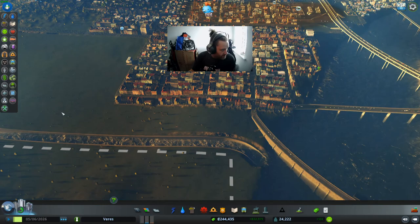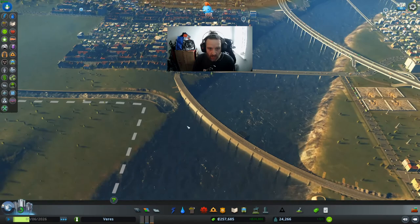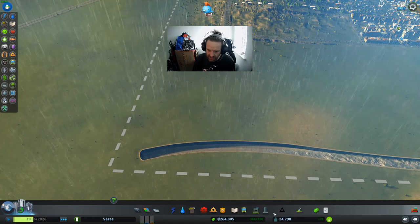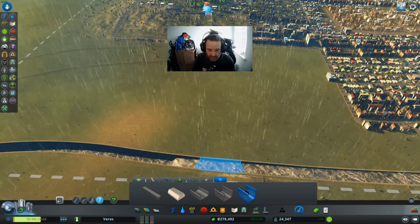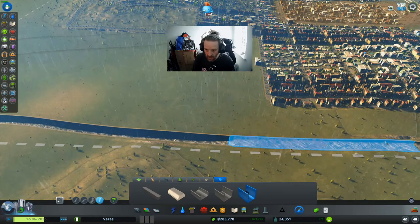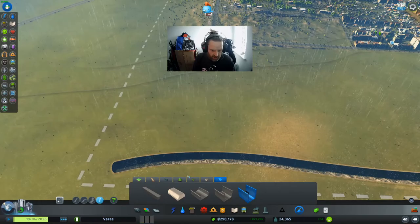Right, we've managed to sort that. We've put a flood wall down here. As you can see the water is slowly starting to fall back. I put this canal all the way down here — I could do with upgrading it to a deep canal because it's just a shallow one at the moment. Hopefully that should keep the water at bay.